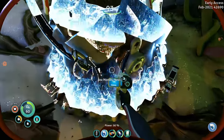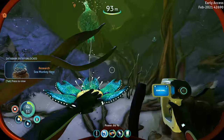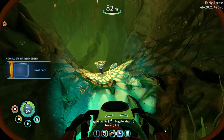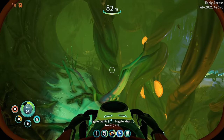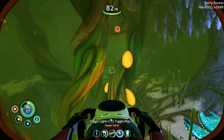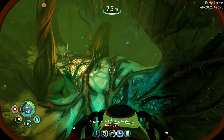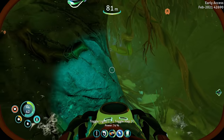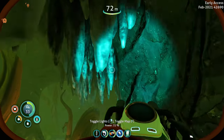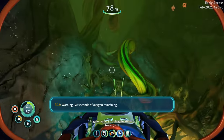Sea monkey nest - oh, mobile vehicle bay fragment! Sea monkey nest - okay. Let's see what else we got, there's another sea monkey nest down here. This is a good place to die - get stuck with no idea where you're at. Oh my god, you can pick that up! Sea monkey nest anywhere? Oh shoot - we got a buddy. I actually need that crystalline sulfur. Oh it's an egg - are you kidding me? We got an egg of an explodey creature. That's super weird. Warning: 30 seconds of oxygen remaining.